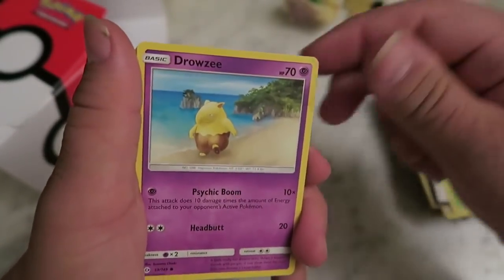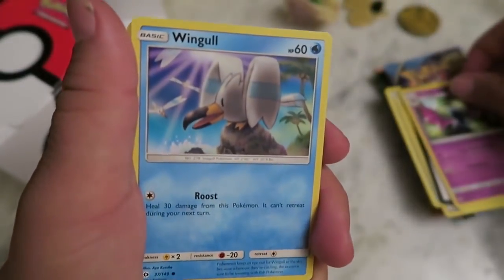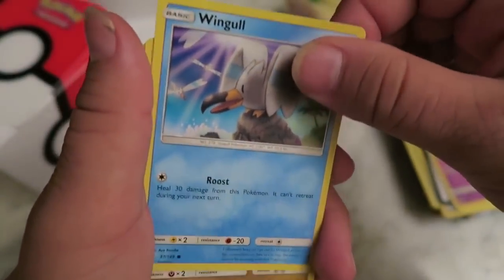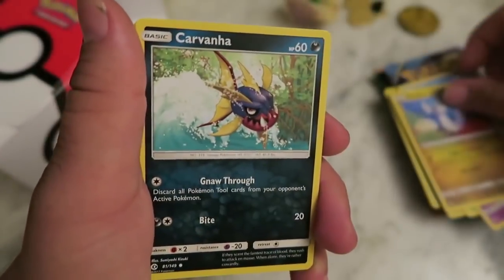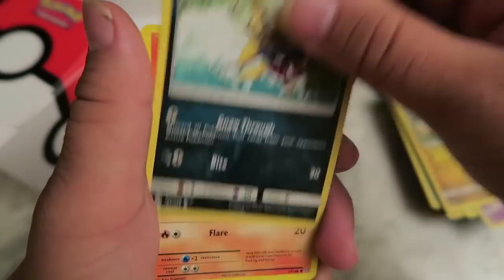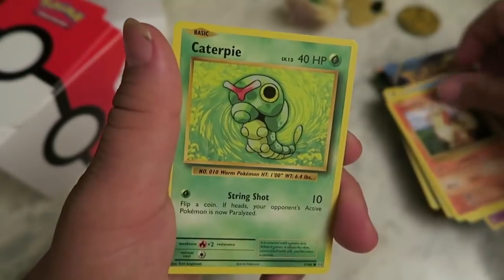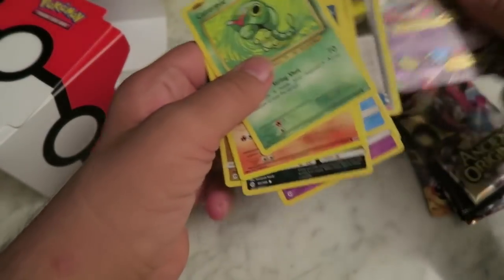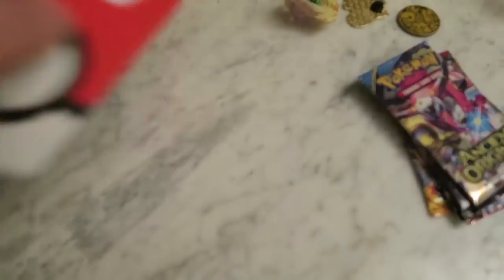Silicune. Drowsy. Golbat. Wingull. Dratini. Caterpie. So far that's the only good card we got, but we got a bunch of cards. Let's get into the packs though.